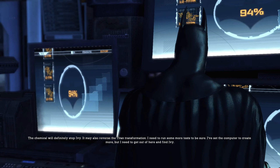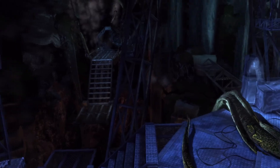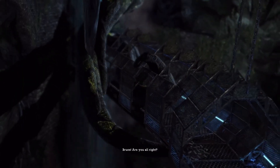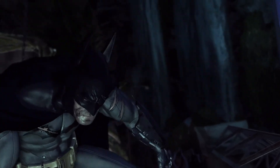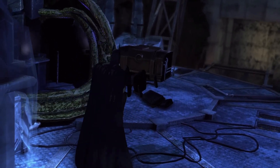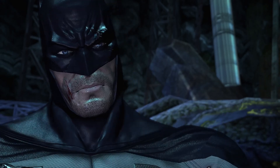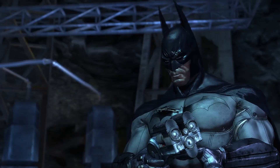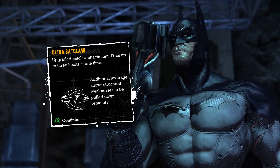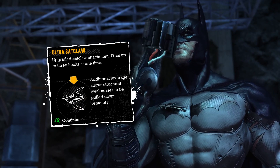I need to get out of here and find Ivy. Thank God. Her plans have reached the Gotham River. Batman! Bruce! Are you alright? That's the end of the Batcave. I'm fine. New gadget — it's got to be a new gadget. It is a new gadget. Upgraded Batclaw attachment fires up to three hooks at one time. Additional leverage allows structural weaknesses to be pulled down remotely. Nice.